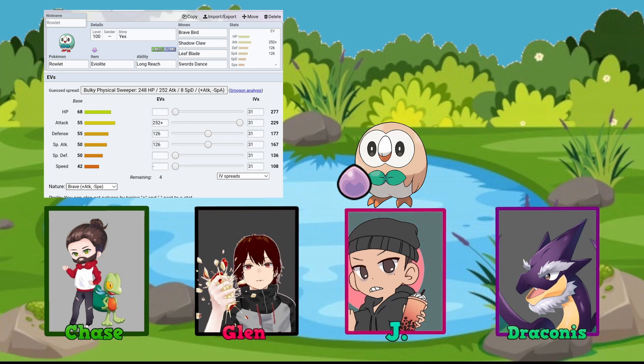Jay admits the physical builds irk him a bit, but acknowledges that's just how Rowlet is naturally built — it's a physical-forward Pokemon. He recognizes his own special attack build may get wrecked in competitive play, but sees nothing wrong with going with a reliable standard, noting there's nothing wrong with a foolproof approach.